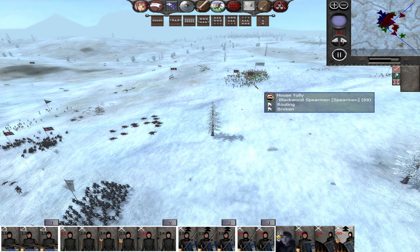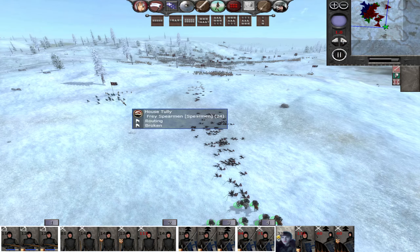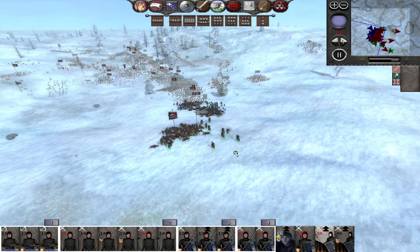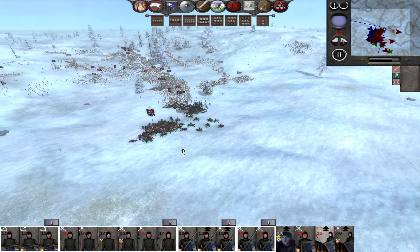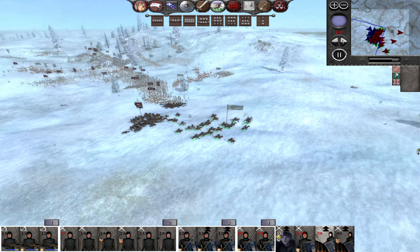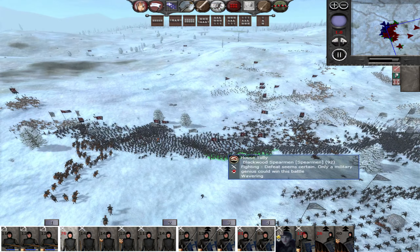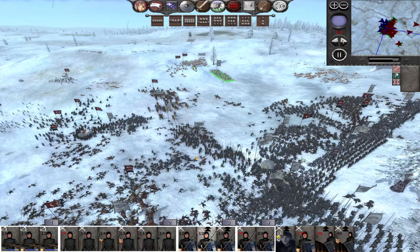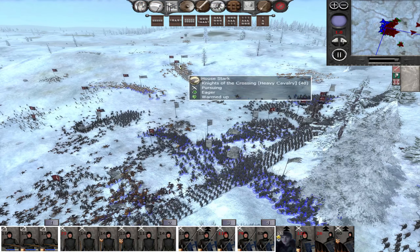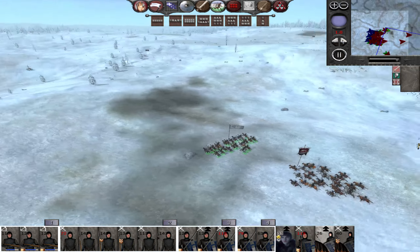The enemy are badly blooded, they have lost half their men. Get involved. Why are you losing men to units that are routing? The Tully bodyguards got me — that sucks, that's gonna hurt, especially for future battles.